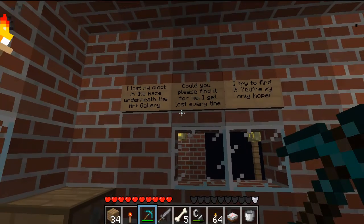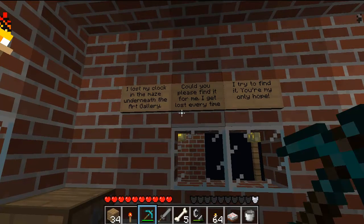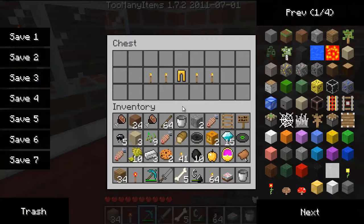There's an NPC and she gives you a quest as well. 'I lost my clock in the maze underneath the art gallery. Could you please find it for me? I get lost every time I try to find it — you're my only hope.' And she gives me gold pants — I'm gonna look really pretty.